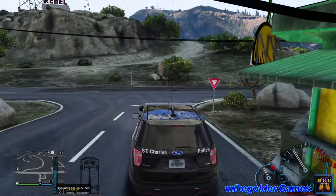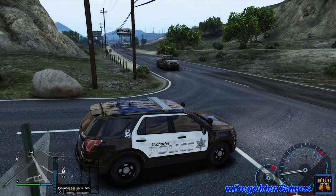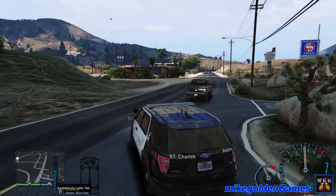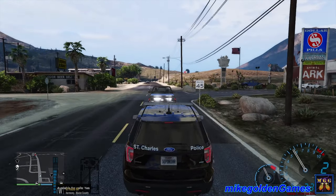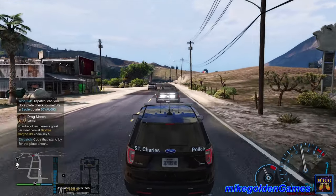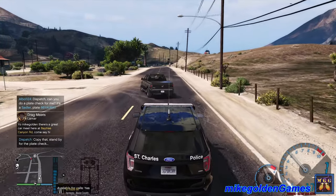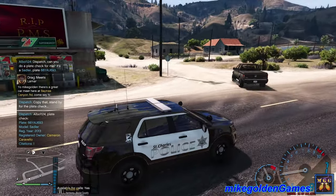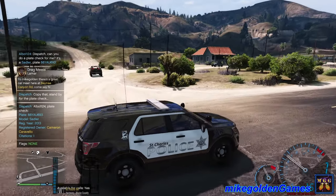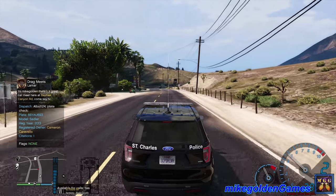We'll take a right down here and just patrol around this way. We got this truck here going a little slow. Dispatch, let's get a plate check on this pickup truck — just a random plate check. Settler, Lesson 6-6, Young, Adam, Union, 6-9-3. Cameron Caraveo. One citation, no flags. Copy that dispatch. What do we got going on up here?